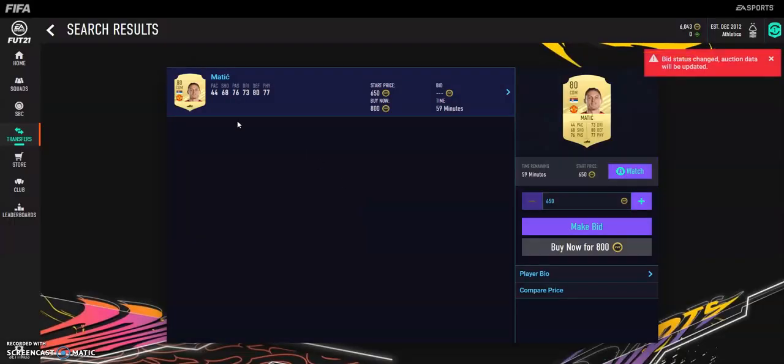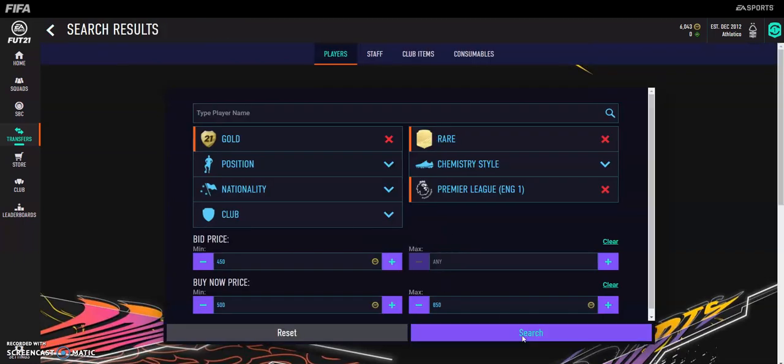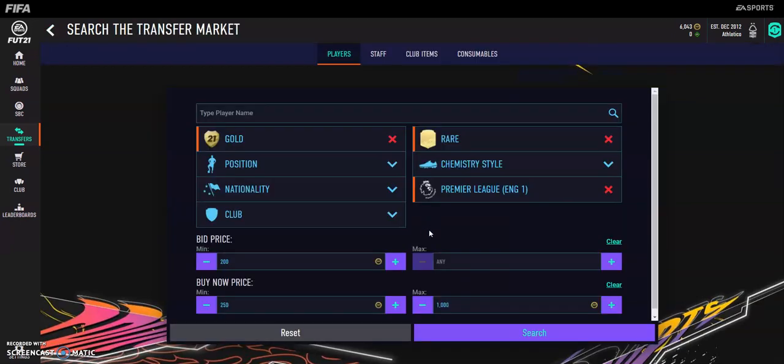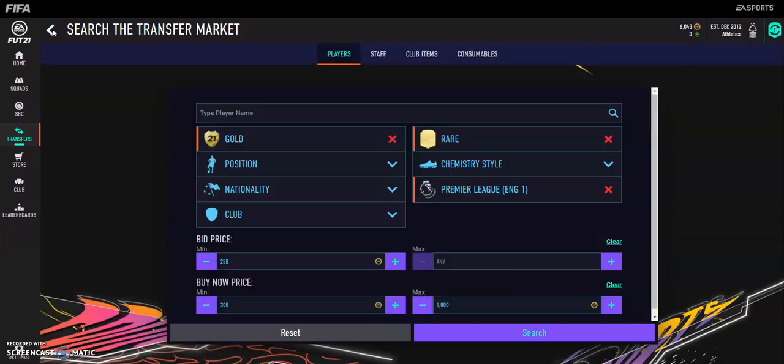You might as well get Matic at 800 rather than risk it. I'm just not that fast — a lot of people are quite quick at trading. We'll try and search a couple more times to see one more player. We'll do searches down to the minimum price and just see. I didn't get any deals in the video, but I'm not really surprised. If you sit at 1k, you might find something like Castagna — you might get a deal if you sit here long enough.